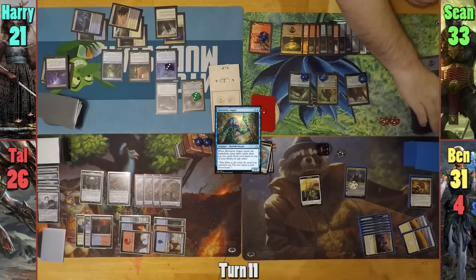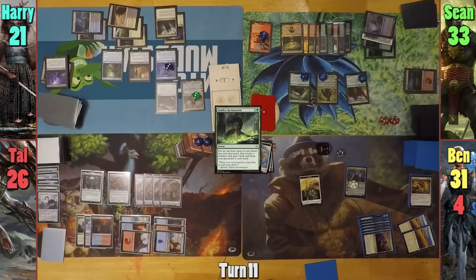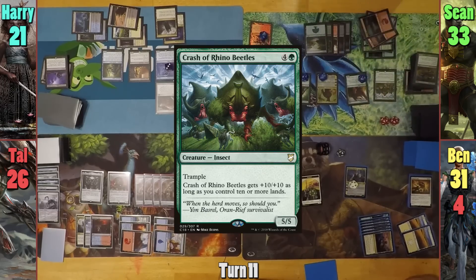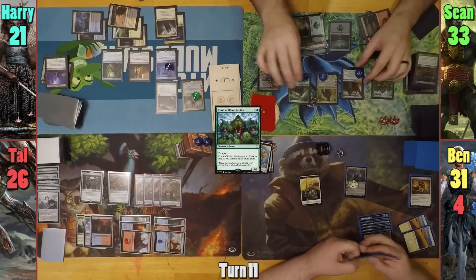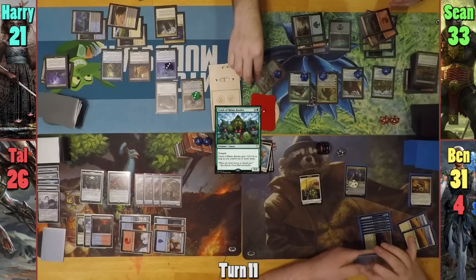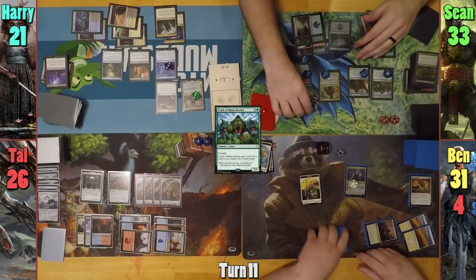Sean upticks Windgrace, discarding a Swamp and drawing two. We then see a Sudden Reclamation, and Sean mills four, bringing back Command Tower and a Crash of Rhinos. He plays the Command Tower first, then casts the Crash. Sean then animates the Ravine once more and moving to combat, puts another +1/+1 counter on all of his creatures from the Loyal Guardian. The Ravine goes at Ben, and the Centaur heads towards Tal. Ben blocks the Ravine with a Soldier, and Tal takes nine.